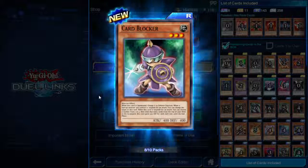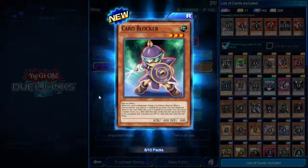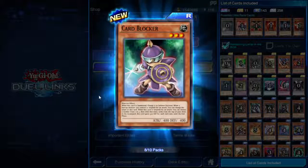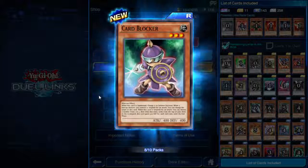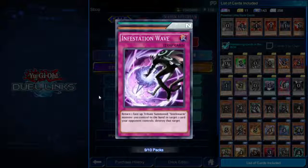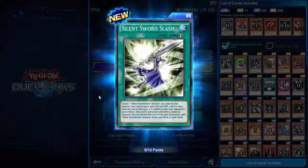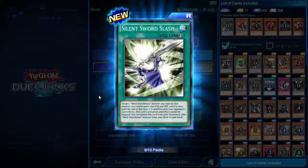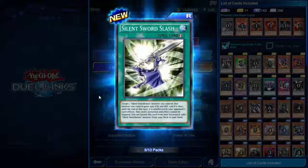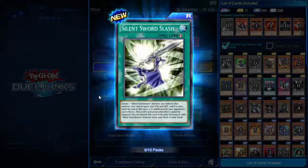If you have a deck that likes sending cards to the graveyard, Card Blocker can be good. If you say three you can buff it up to 1900 defense for that turn. Silent Sword Slash — quick play spell. Target one Silent Swordsman monster you control; it gains 1500 attack and defense, and until end of turn it is unaffected by your opponent's card effects. This card's activation and effect cannot be negated. You can also banish this card from your graveyard to add one Silent Swordsman monster from your deck to your hand.